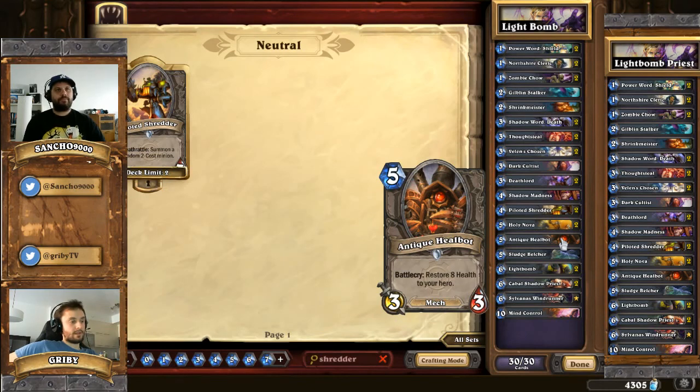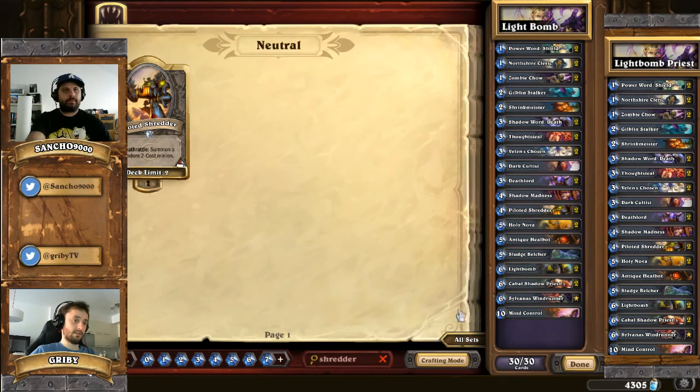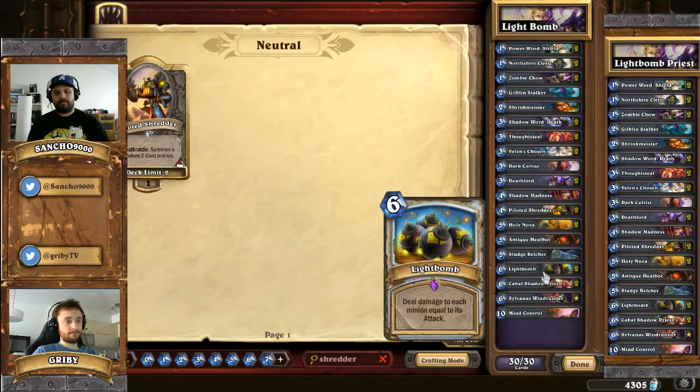The only time you'd lose to Face Hunter is when you start with a very bad hand - with 4, 5 and 6 drops. If you get at least a 1 and a 2 drop, you should be good. One Sludge Belcher - kind of the same purpose as the Anti-Kill Bot. It's just to slow down the game, give you more turns to react and stop the threat. After that we have Double Light Bomb, and that's why it's called the Light Bomb Priest.